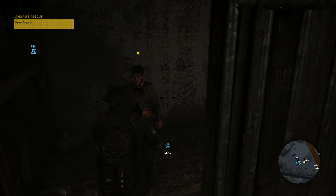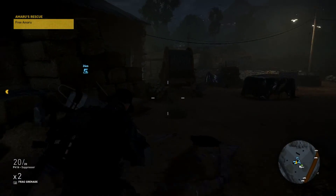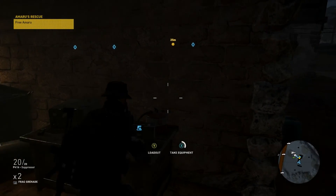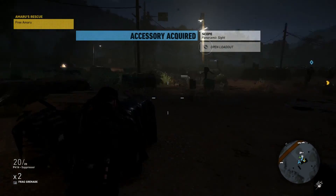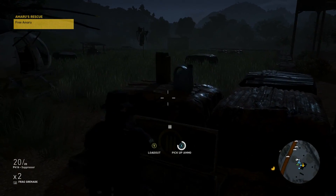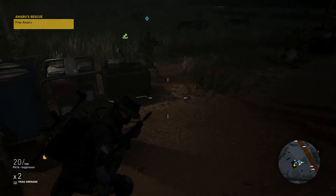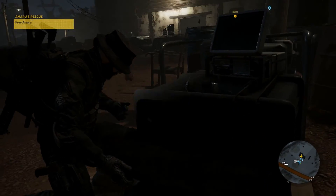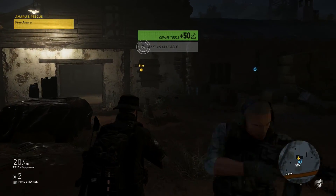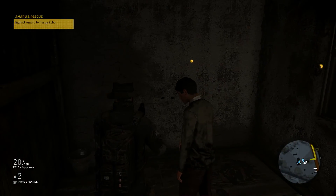Bada bing bada boom — just that easy to break open a lock. All right, I need to lead this guy somewhere. Let me grab this gun over here and get some ammo. I don't remember where we have to take them — this was in the open beta and the closed beta so I forgot, but they'll tell me whenever I lead him. I think I might have to take them somewhere — yep, gonna have to take them somewhere.